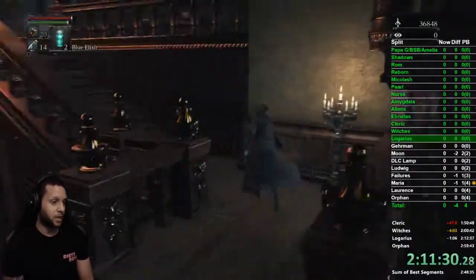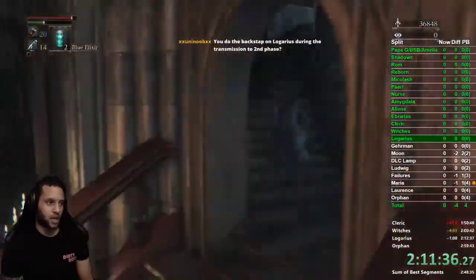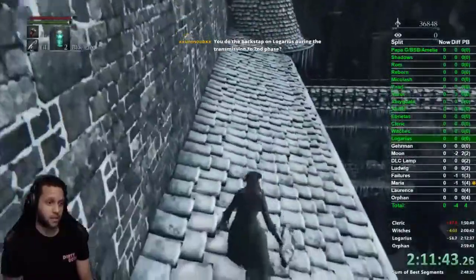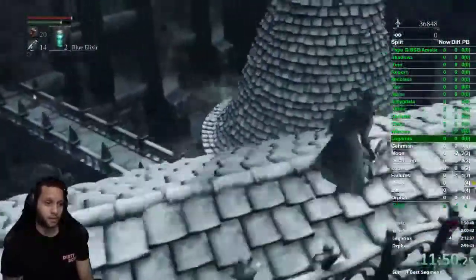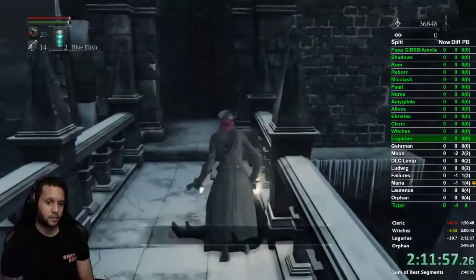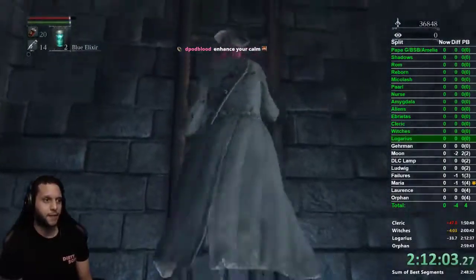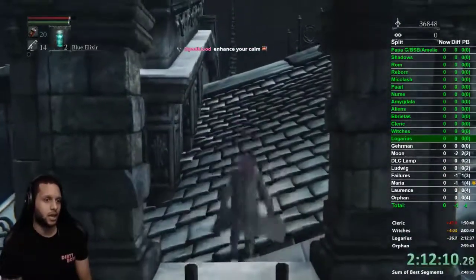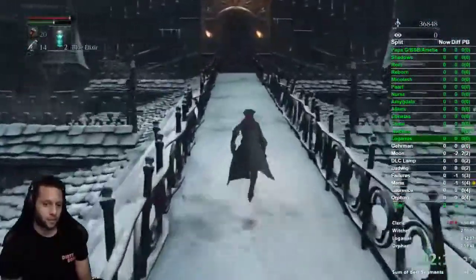Once up the ladder, go up here, make a right, up these stairs, and then up some spiral stairs — we're almost at Ligarius. Drop down to the side pretty early because there are gargoyles up there. Follow that path, grab the cold blood if you want — I pick it up for extra levels for the DLC. Climb this ladder and you're pretty much at Ligarius. Grab those bolt hunter's marks as well.